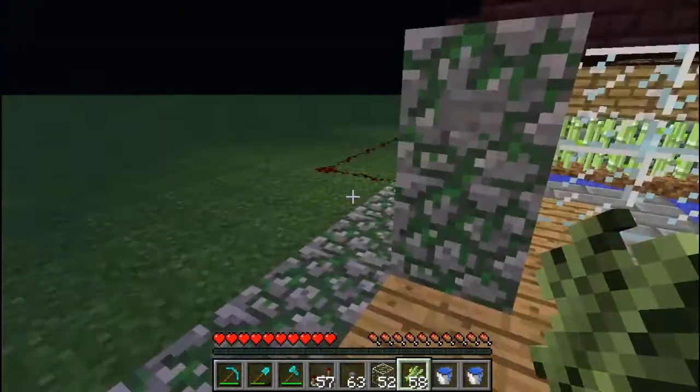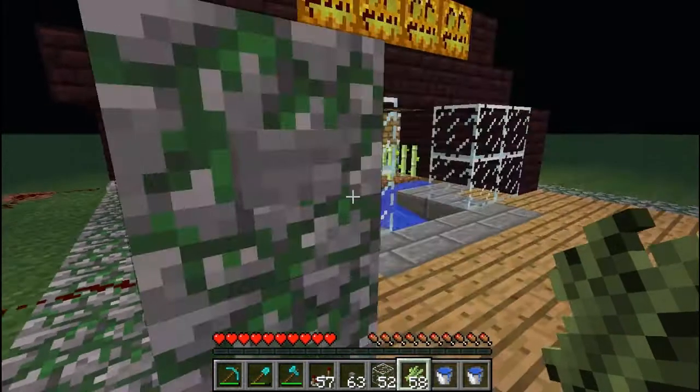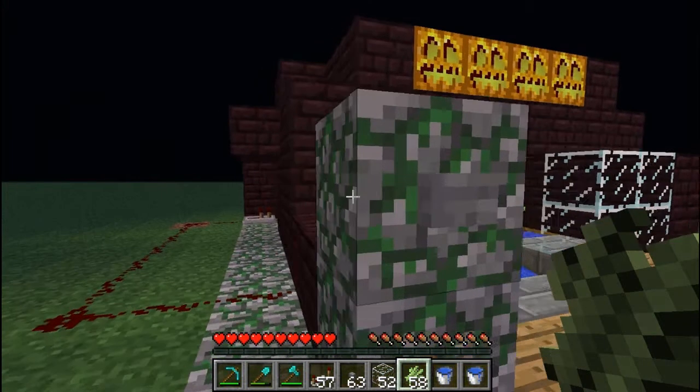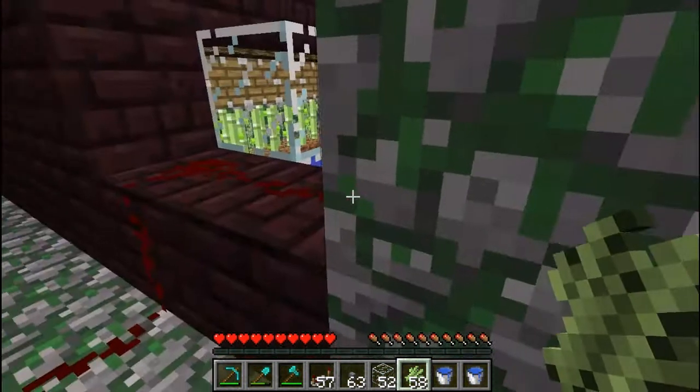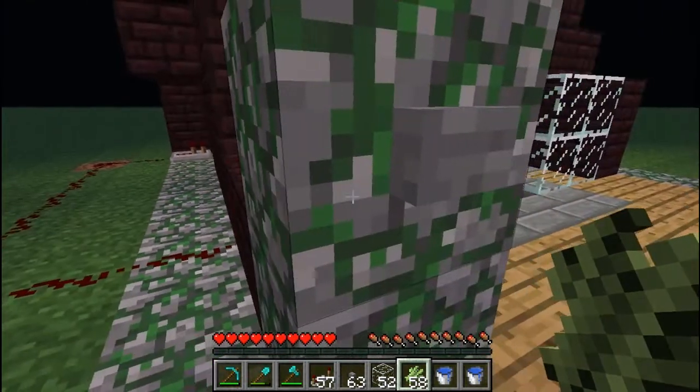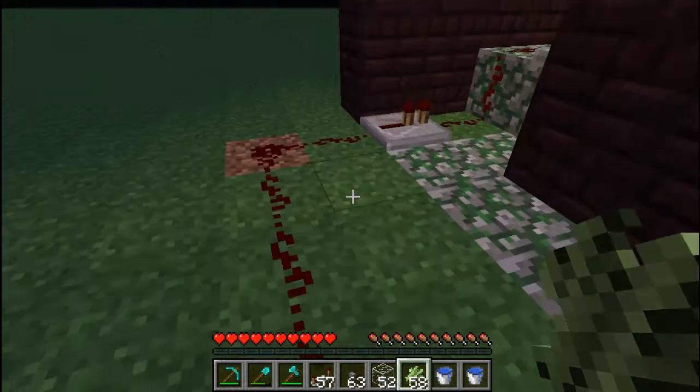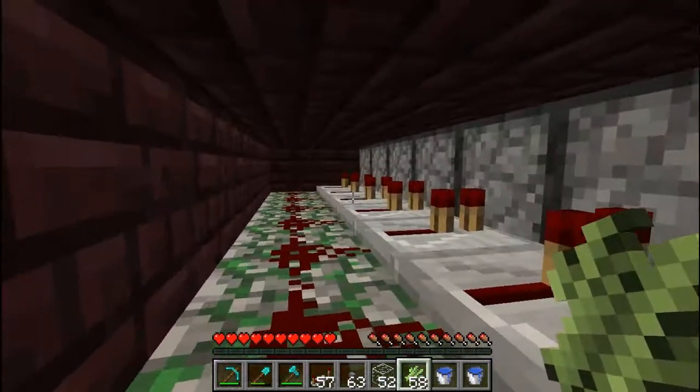I'll show you how it works now, which is the most important part. The reason I'm using a button is because using a switch sometimes gets the sugarcane stuck in the piston, so a button nullifies that. I have a button connected to a redstone block, which trails down here into the back of these pistons with redstone repeaters.